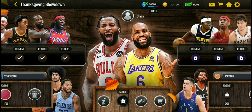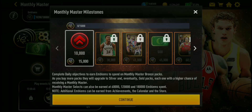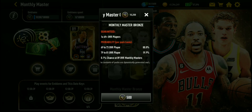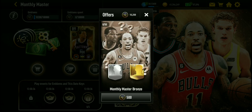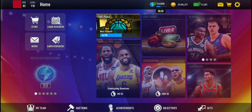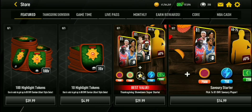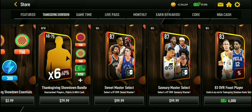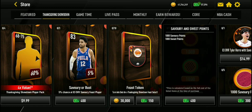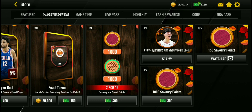Besides that, I believe in the monthly master packs you could get a 79 to 81 overall. So you could possibly get a player with a monthly master pack — I haven't confirmed it myself, but I saw some people say you could. Finally, in the store under Thanksgiving Showdown, you can spend 6,000 cash — I would not do that — or spend 4,000 cash to get more points, and watch ads to get more points.